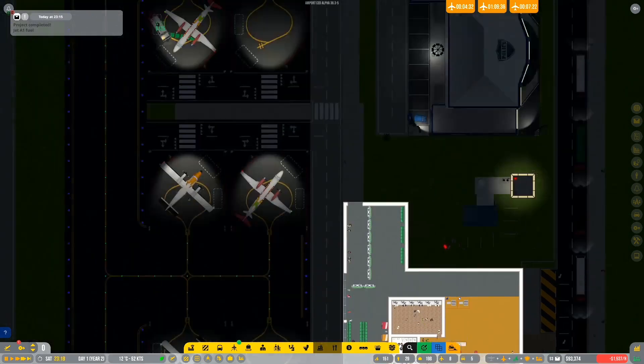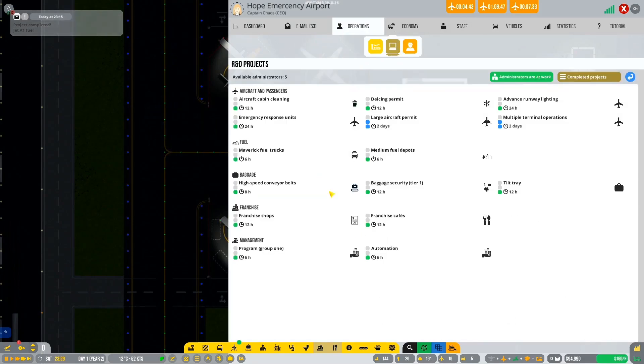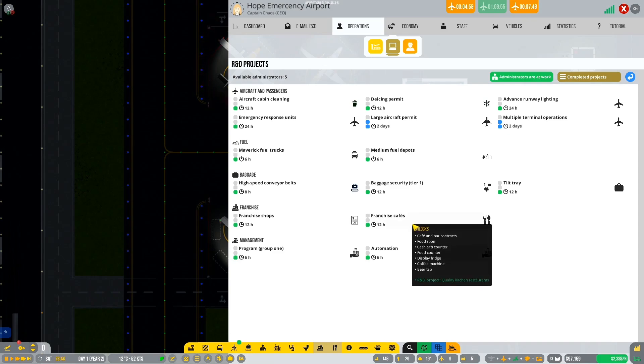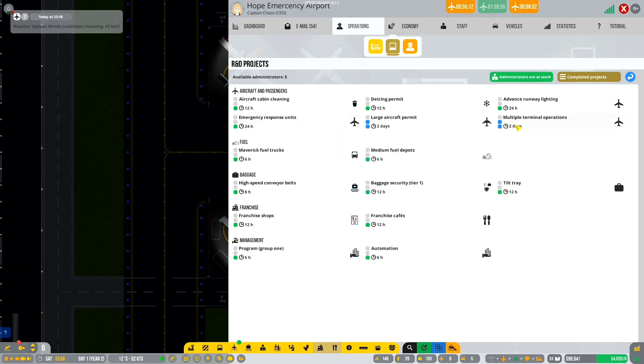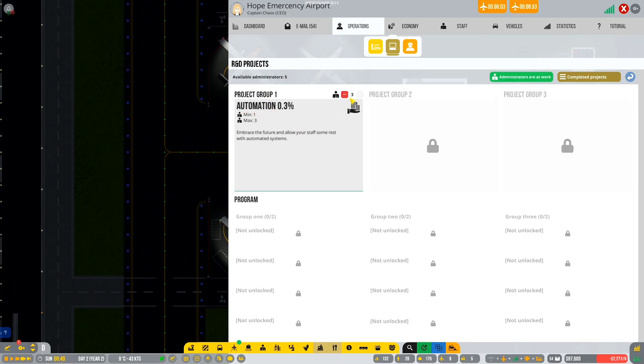Welcome to the stream. Jet A1 fuel has been researched - let's quickly pop back in and research a few other things. We've got the cafe even though we still need to research it. Advanced runway lighting, tilt track - what am I actually after? Baggage handling we've got. I think we need to get automation done - that's important.